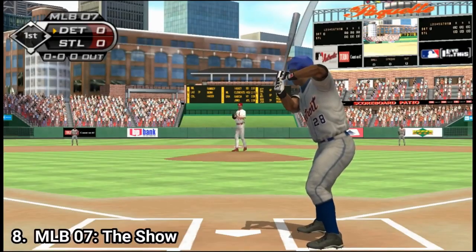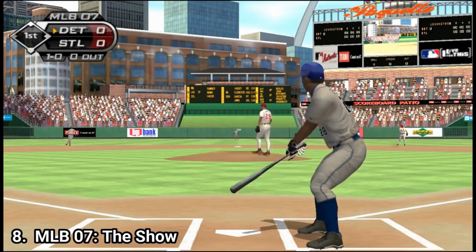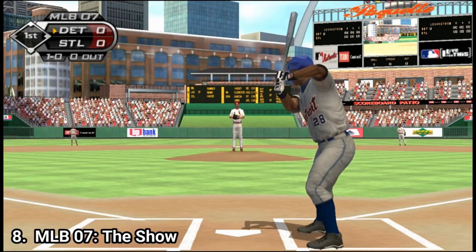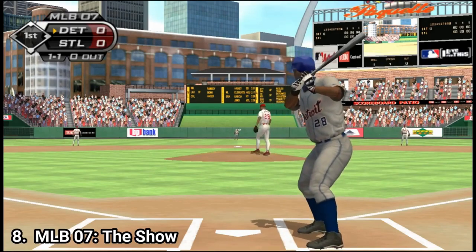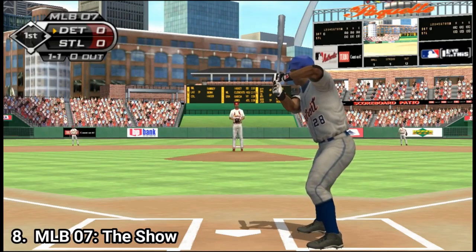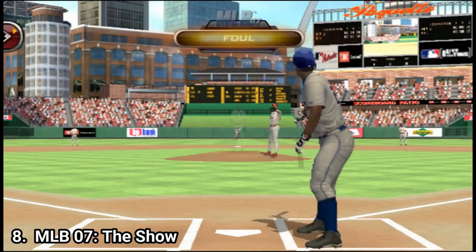In MLB 2007 The Show, you get a new mode called Road to The Show, where you create a player but this time you don't play every pitch of every game — you only play when you're directly involved in the game, and the mode has a lot of depth. It prompts you with many options, but the premise is that you start as a nobody and become a star. You still get the same game modes like quick matches, season mode, manager mode, home run derbies, career, and King of the Diamond. There is still no franchise mode, but even without it the game is pretty solid.